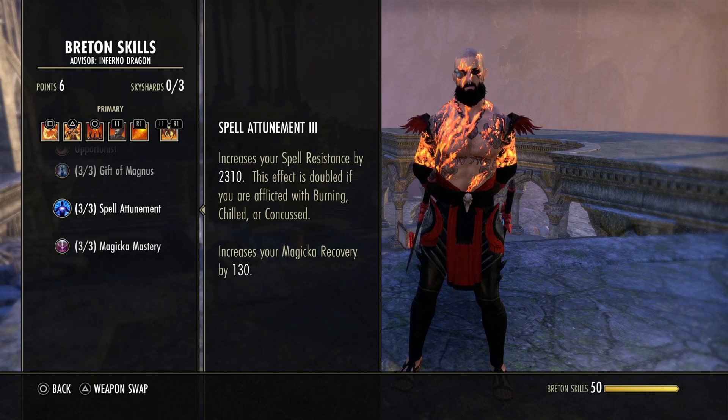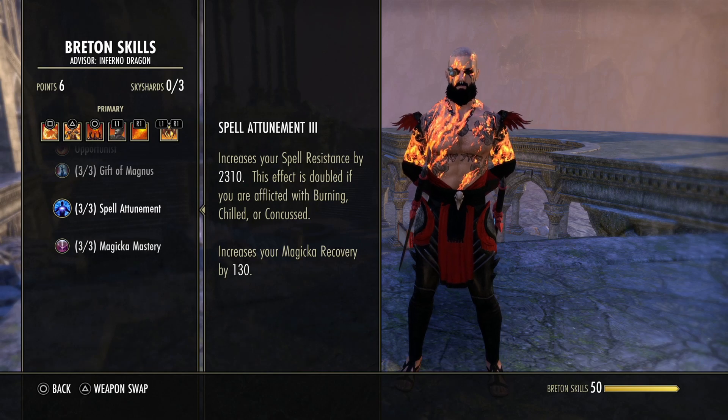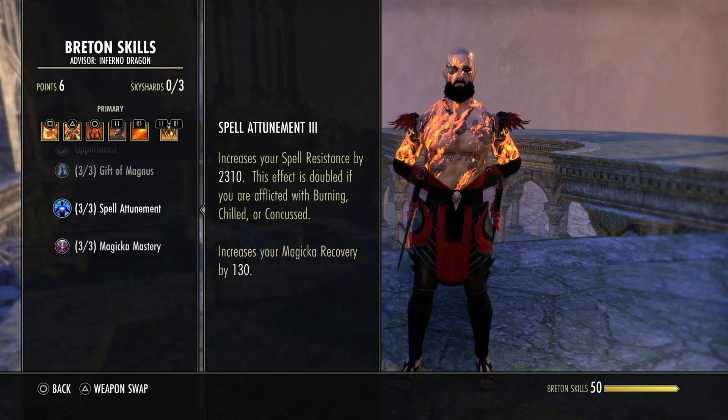We adjusted our jewelry traits to give us a little bit more damage and our sustain feels great. Honestly, I feel like we could even drop another sustain glyph for more damage, but I want to give you guys a good starting point. I'll be toying around with that and giving you a heads up on what I'm looking at for this build in the future.